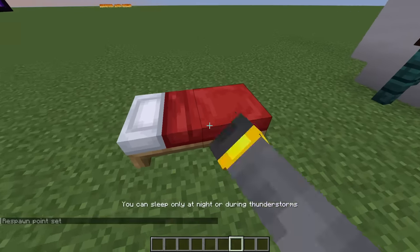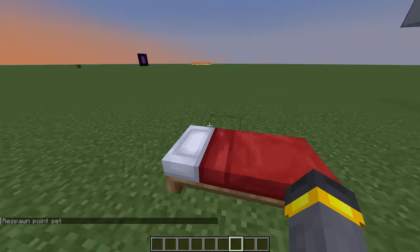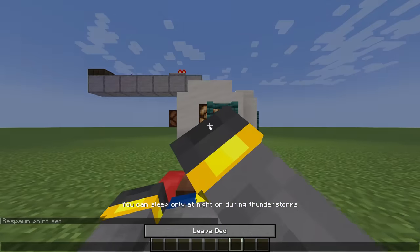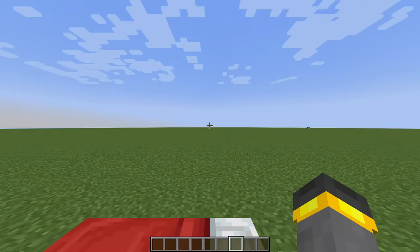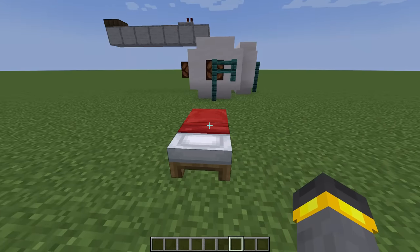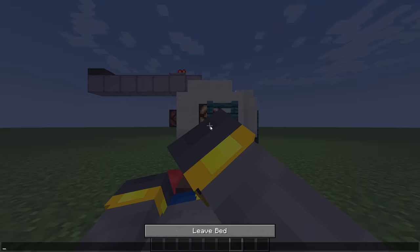So it's evening right now. If I walk up to the bed, of course, I can't sleep quite yet, and I can find that out by looking at that lamp — the lamp's not on, so I don't need to worry about it. If I watch the sunset... it's going down, it's going down. Lamp's not on, so I can't sleep yet. But as I continuously try to get into bed, as soon as I can, the lamp turns on.